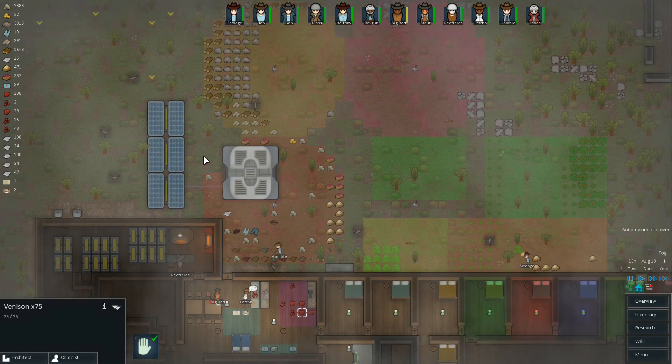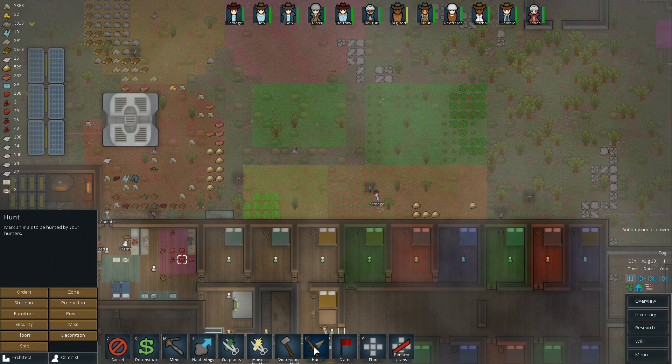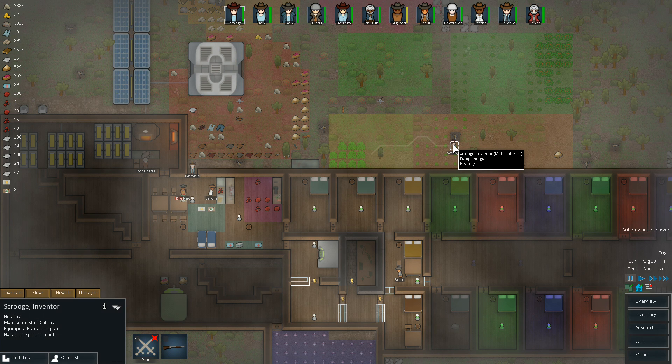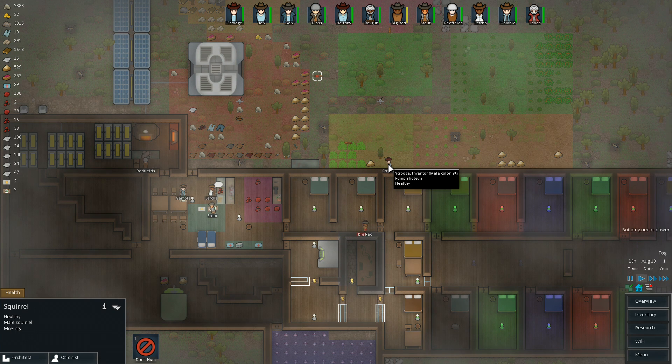Scrooge is my hunter. Let's see if he can kill this guy without shooting anybody else. While nobody else is around him is a good time to do it. Why are they not letting me hunt? You've got a shotgun - do you not want to hunt? Well that'll work. There he goes - keep an eye on him, make sure he doesn't kill anybody.